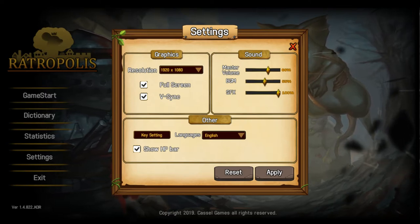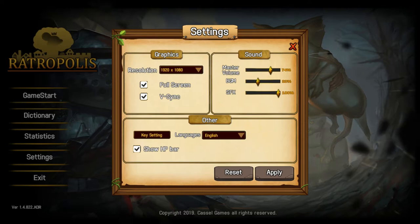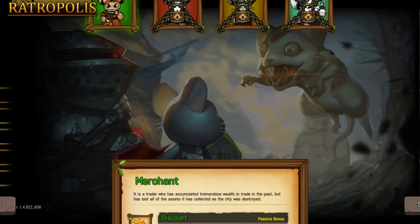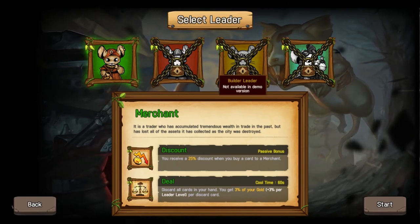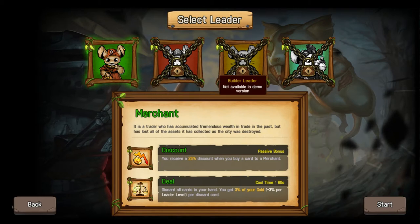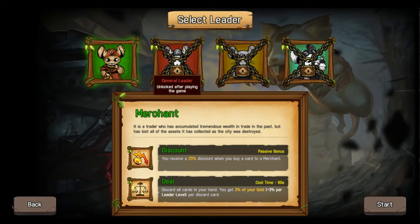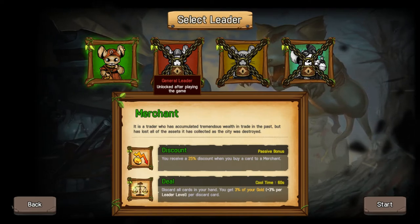Pretty loud, jeez. But yeah, it looked interesting because I actually do like Slay the Spire quite a lot. We have four different types of leaders. This is the demo, so you can't get these two right now.